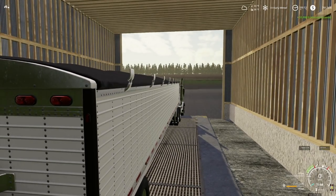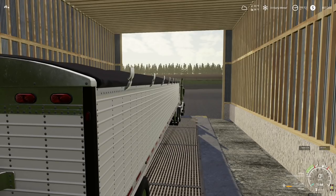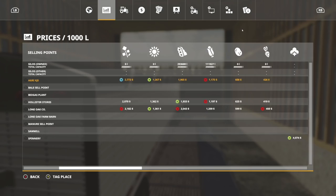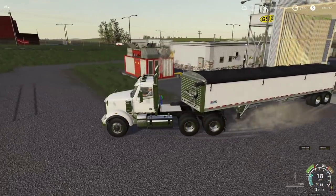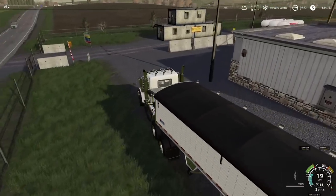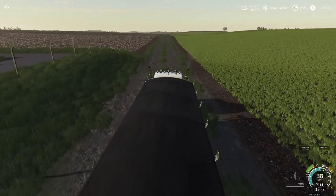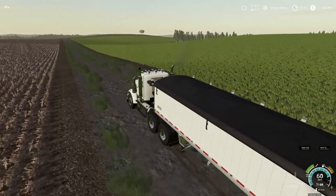I'll max out our straw capacity — I think it's two million liters — we're about nine thousand away. Eight hundred and twenty-four thousand dollars! And hey, there's another taco stand way back there — I love that. I put those down when we had no money, just trying to make a couple thousand here and there to pay for seed and fertilizer. Eight hundred and twenty-five thousand, baby — let's go.